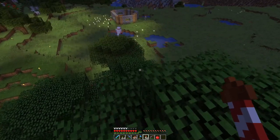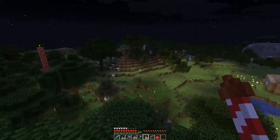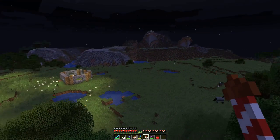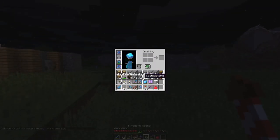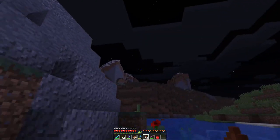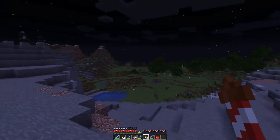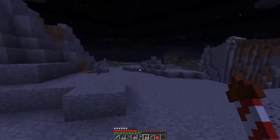I want to find an End stronghold over here, go to the End and get some more elytras, since this one is breaking. The only problem is I need to run all the way back and then here again, so I'll build a house first. Also, I don't want to build a house here - my brother can live here but I want to live up on that mountain. Look how flat it looks - I love mountain houses.